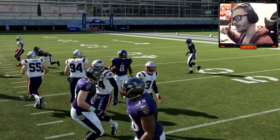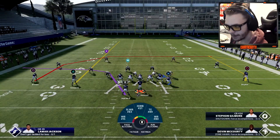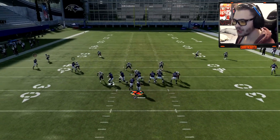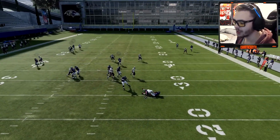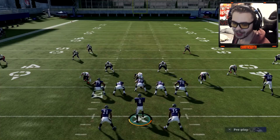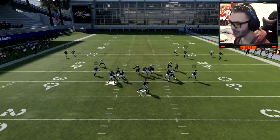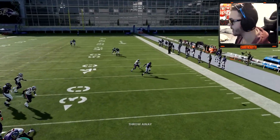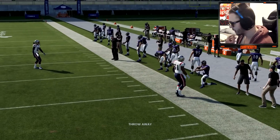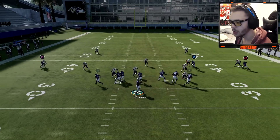This is a must-have for my play style because I'm always running, and you don't want to take contact when injuries are on because you'll get injured. I thought I'd show you guys this because I've been messing with this for a while trying to find the slide button. I finally came across it myself, and again it is just double tapping Square on PS4.